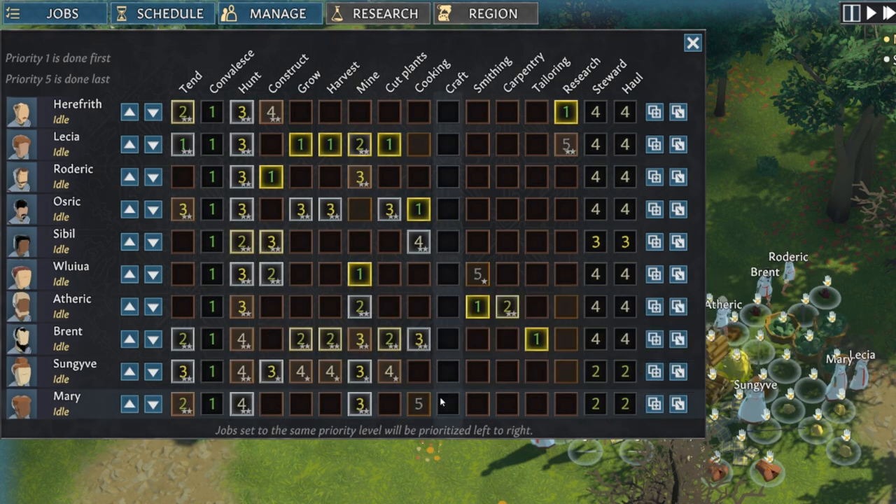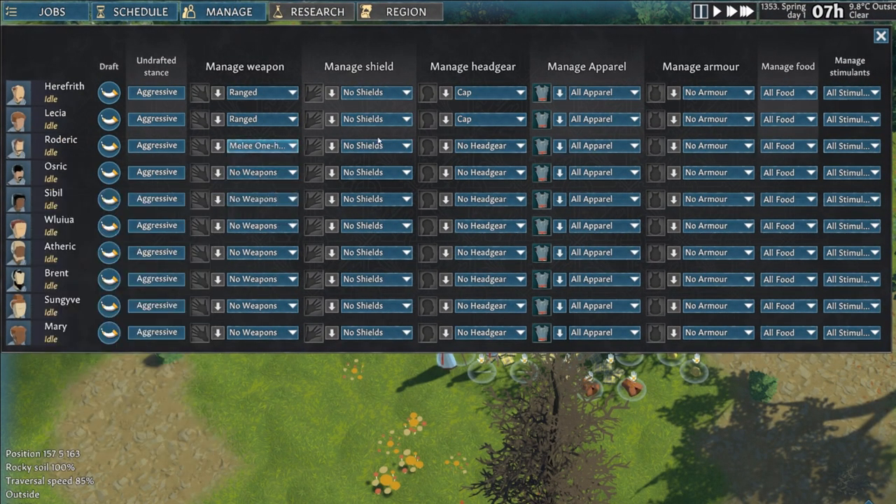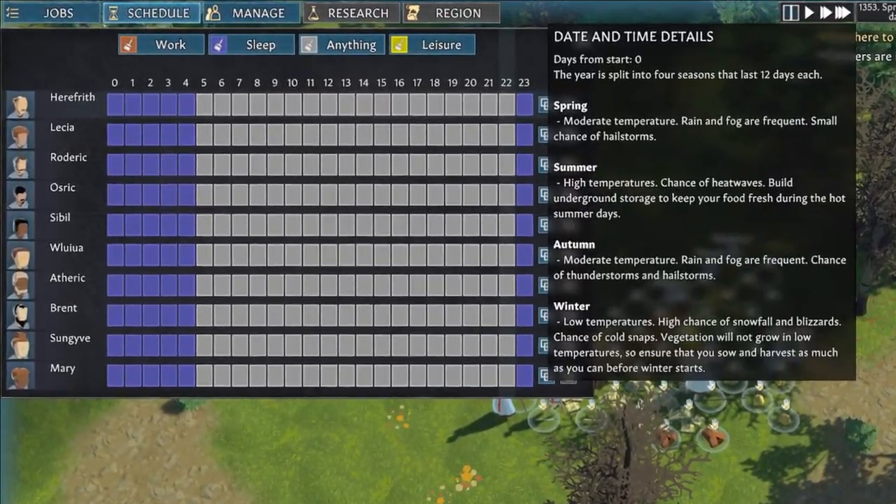The only two settlers who will mainly do steward and hauling jobs are the ones specialized in speechcraft and bartering, and the designated warrior. In the manage tab I set everyone to the aggressive state, give them weapons depending on their skills — marksman or melee — fighters get armor, shields and helmets, and the rest get caps. The schedule is the simplest one, at least on day one.